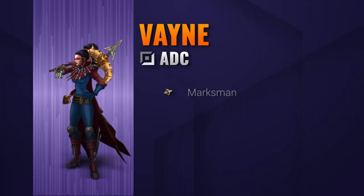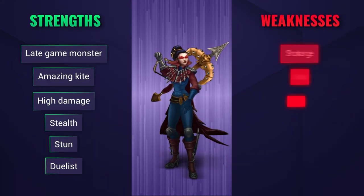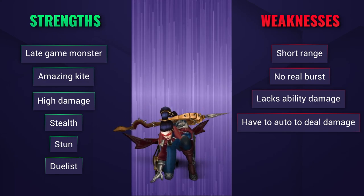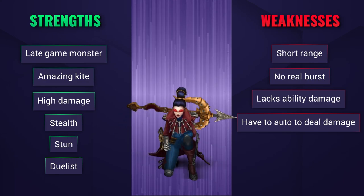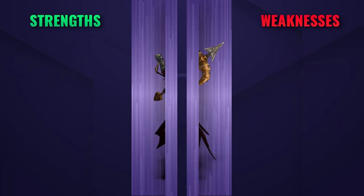Vayne is one of the strongest single target ADCs, notorious for being a late game monster. She can kite extremely well, has high damage, has stealth and a stun to duel people. The downside is that you have shorter range, no real ability damage or burst, and you have to be auto attacking to do any meaningful damage.